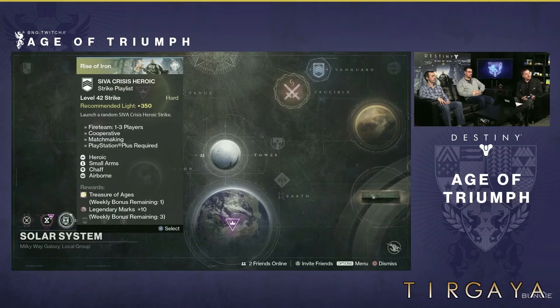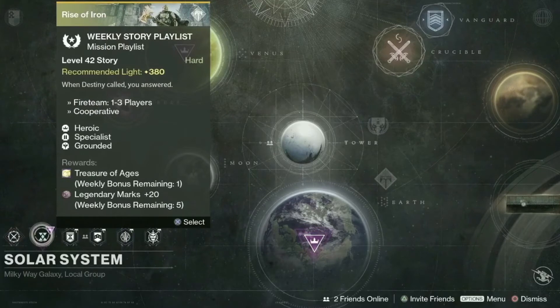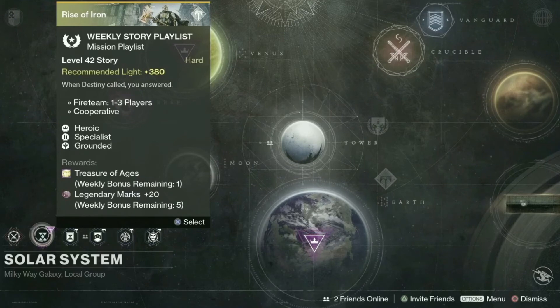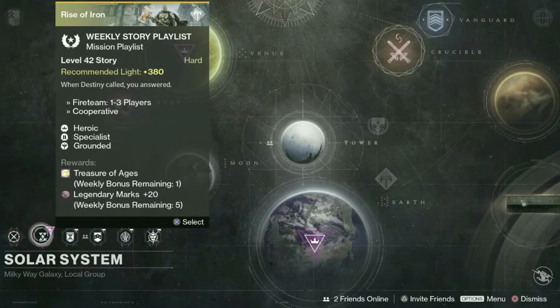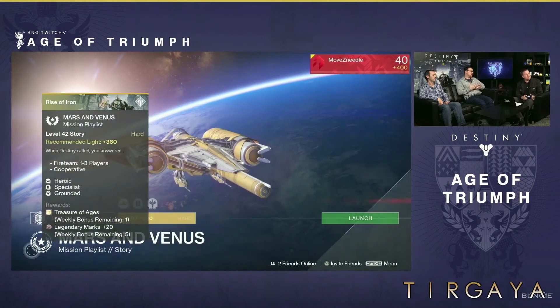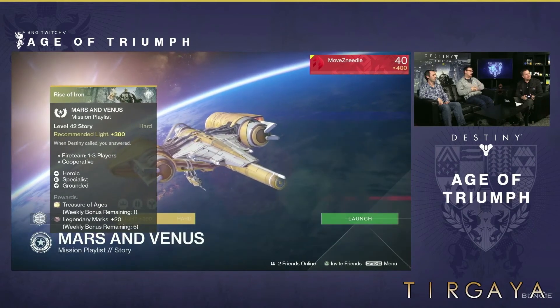Moving on, changes to the Heroic SIVA Strike playlist are minimal — they're essentially just adding Treasures of the Ages as a reward. The daily story has been replaced with a weekly Heroic playlist. Rewards include a Treasure of the Ages for your first completion, and 20 legendary marks for each of your first five completions. That's right, you can earn 100 legendary marks per week by doing the story. This is the first time modifiers have been applied to strikes since the Queen's Wrath event at the start of Destiny Year One back in 2014. Each week will focus on certain story missions in certain locations — Mars and Venus featured on the stream, but they said the first week would be Earth and Moon.